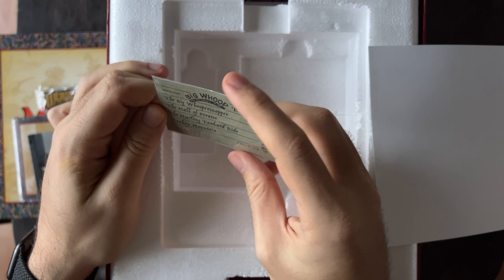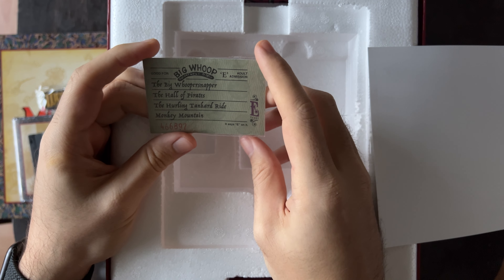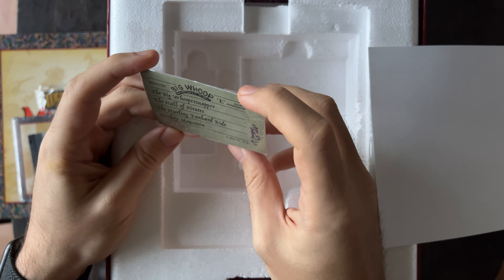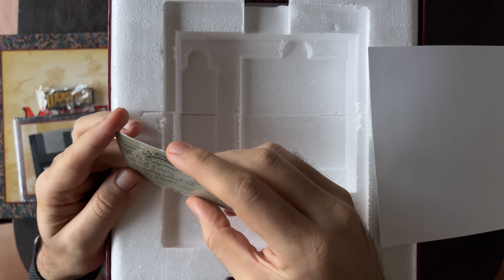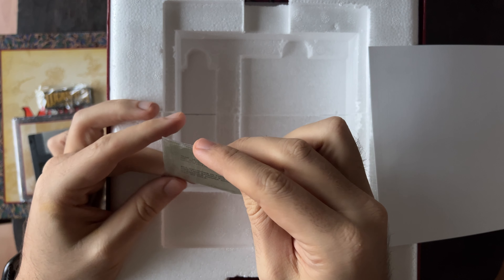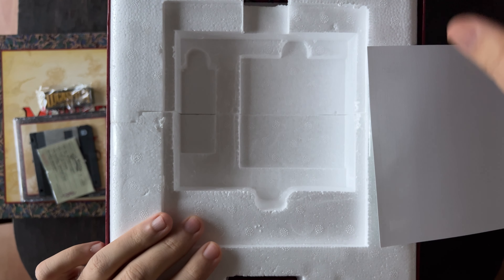This here is Big Whoop from LeChuck's Revenge. The idea in the game is that Big Whoop is a theme park and you had to have a ticket to get in — and this here is that ticket. Let's see what it says: 'The Hall of Pirates.' It's funny, it's pretty cool.